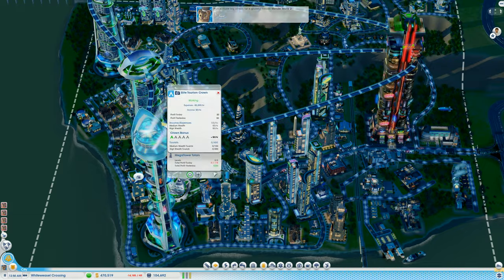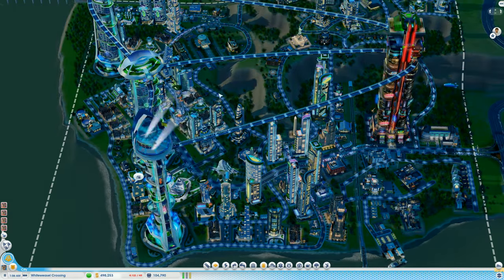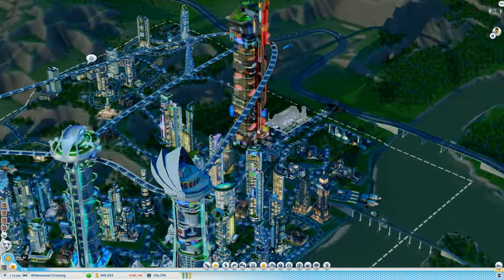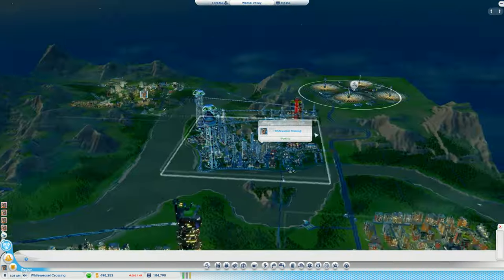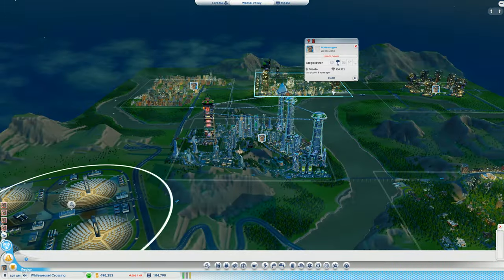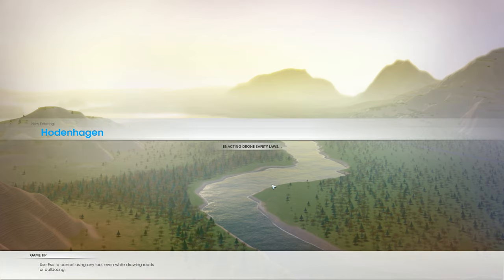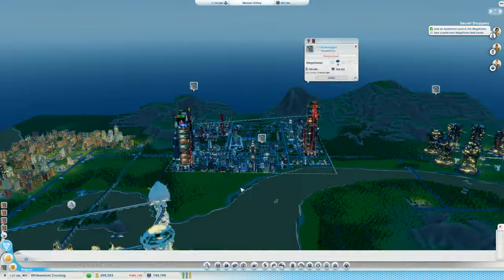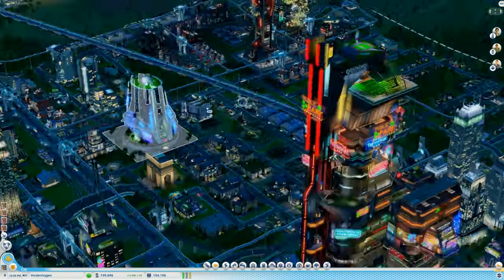I turned it back on - not smart - I just wanted to show you how much it costs per hour. Let's go to Hodenhagen and place our ground scrubber. I just want to put it right in between all the factories, hopefully reducing the germ level. I'm not entirely sure if that's going to change a whole lot, but who knows.